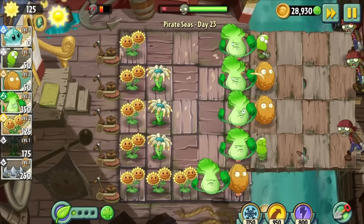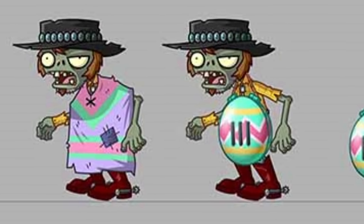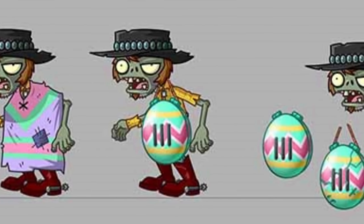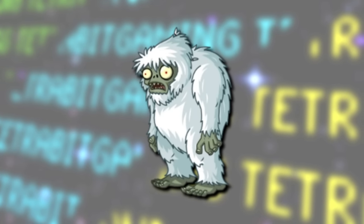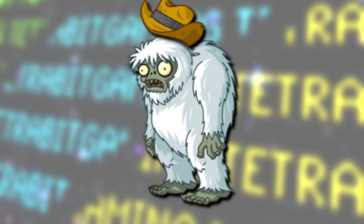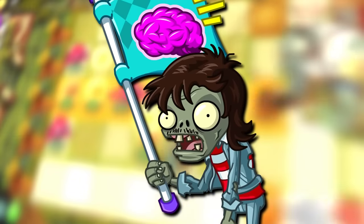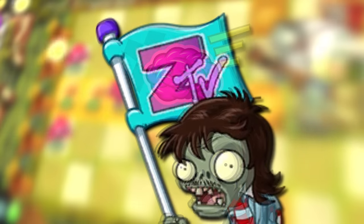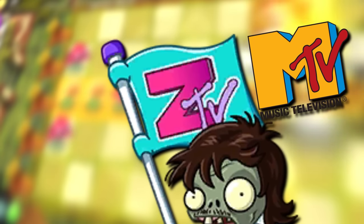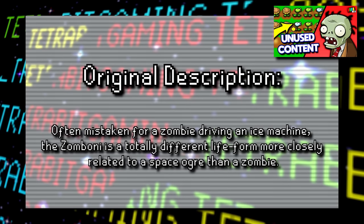We went over some unused costumes for the plants earlier, but there were also a few for zombies that went unused. For the Springening event, instead of just a differently colored poncho, there were plans for the Poncho Zombie to also wear a special Easter egg themed grate. There's also an unused costume for the Treasure Yeti that would have appeared in the Wild West stages donning an epic cowboy hat. And although not really an unused costume, the flag zombies in Neon Mixtape Tour were originally planned to carry a ZTV flag — appearing to be a reference to MTV. This change was likely made to avoid legal troubles, similar to how the Zomboni zombie description was changed in the first game.